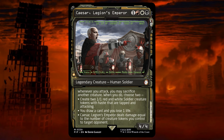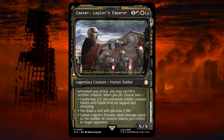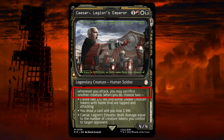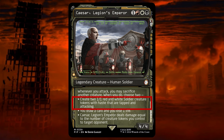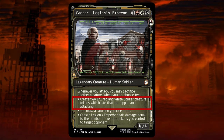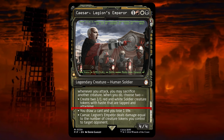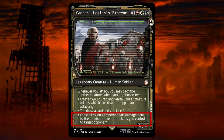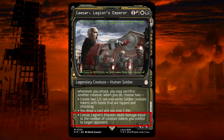This is the face commander for the deck, and it's a 4-4 that costs 1 red, 1 white, 1 black and 1 colorless. It reads: whenever you attack you may sacrifice another creature. When you do, choose 2: create two 1-1 red and white soldier creature tokens with haste, they are tapped and attacking; you draw a card and you lose 1 life; or Caesar, Legion's Emperor deals damage equal to the number of creature tokens you control to target opponents.